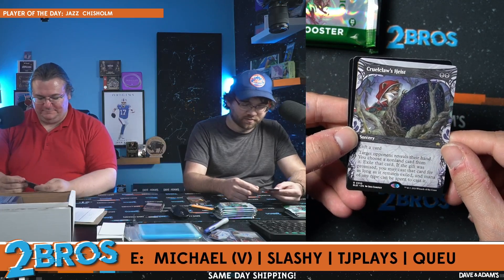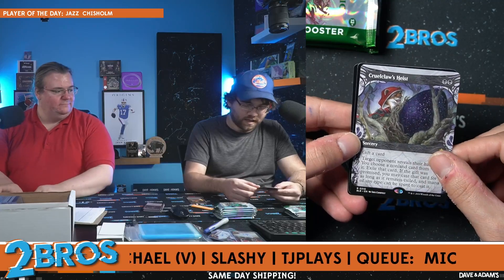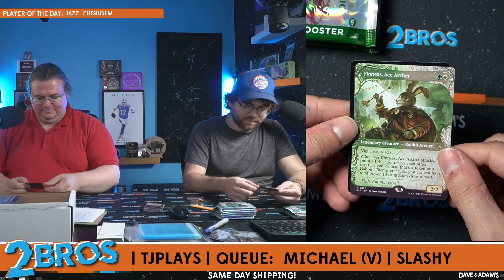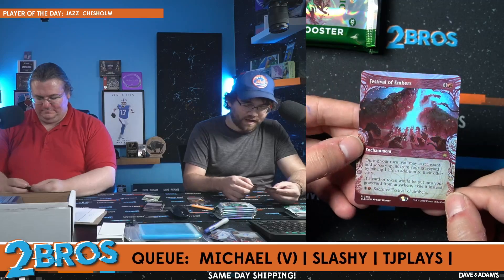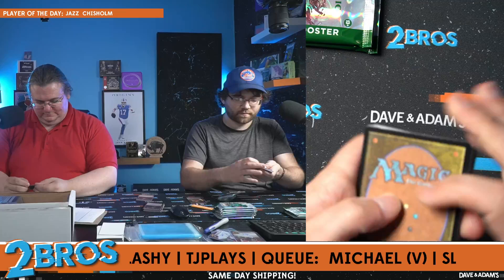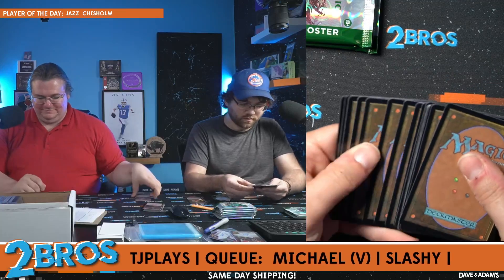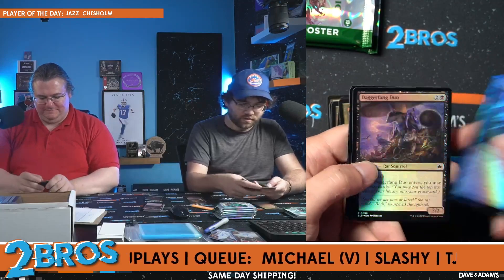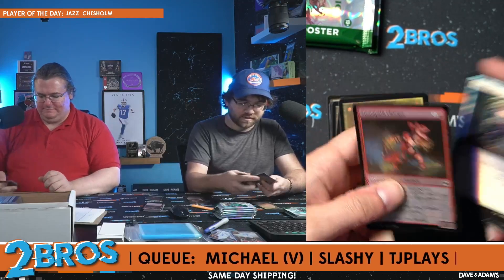Chatter Fang — there we go. Oh yeah, this is definitely gonna see some play. We got Cruel Claws Heist on the alternate art with our Cruel Claw on there — nice card, I'm excited to play that one. We have Phineas Ace Archer on the alt art rare, and a Festival of Embers hollow rare. One, two, three, four — I realized it's easier to count the first five than the back ten. Forest as our foil.